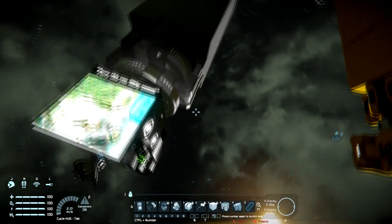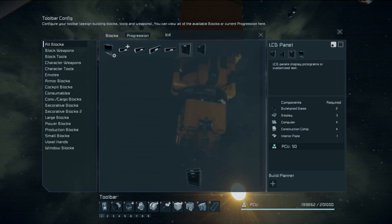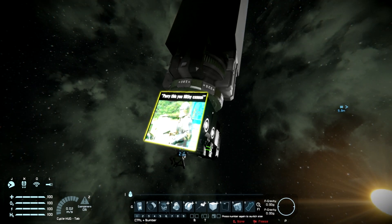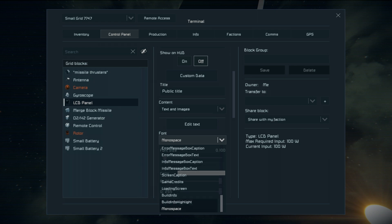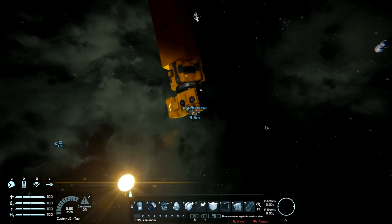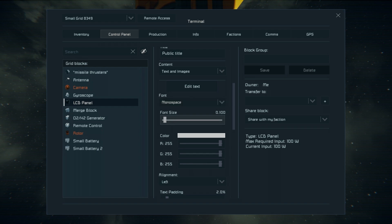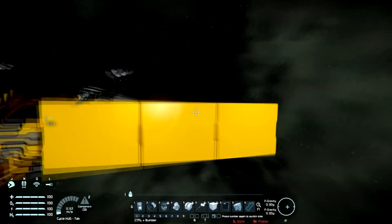I have a little cosmetic flair on mine — a little meme image on top. To replicate that, start with an LCD panel placed on it, and use something called Whiplash's Image Converter — I'll put a link in the description. Hit K on the LCD panel; the instructions say to use Monospace font, found at the bottom, and 0.1 font size. Paste what the converter gives you in Edit Text. Set it to Monospace, 0.1 font, paste with Ctrl+V and hit OK. That is the compact missile — let's check its performance.